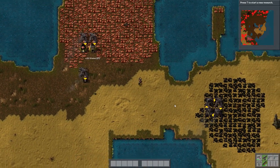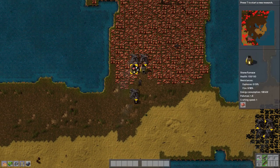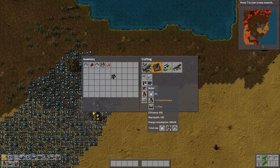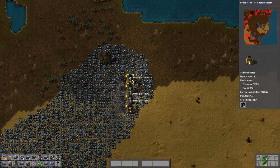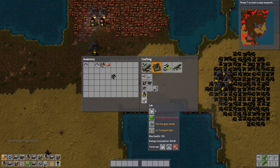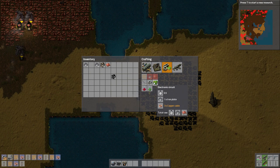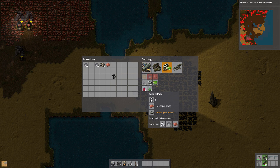Let's go grab some more coal. So we're starting on the research — we need one laboratory. Open up the technology tree with T, and the first thing we want is turrets. The lab takes 10 electronic circuits, 10 iron gears, and 4 transport belts. You can see all this stuff being crafted. Later we're going to automate all this so we don't have to do it manually — it'll be faster. You can dig through your inventory to look at what each item requires. After that we're going to need 10 science packs.